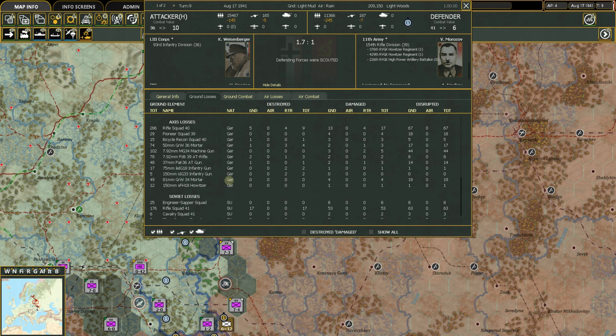You can see literally every element that was lost. For rifle squads, we lost five on the ground and four during the retreat — we scouted into that hex and came back, losing some units in the process. You can see how many were damaged and how many were disrupted. Disruption isn't talked about as much in Grigsby games, but it does happen and is why artillery is effective.